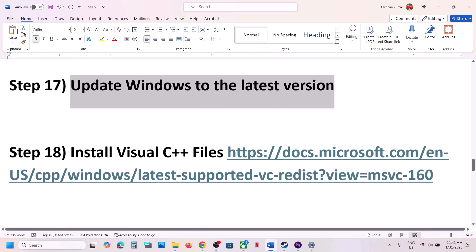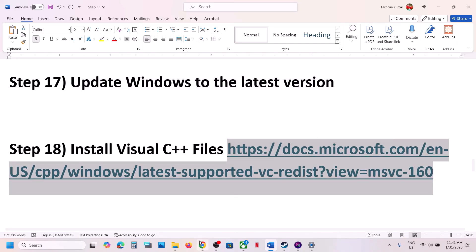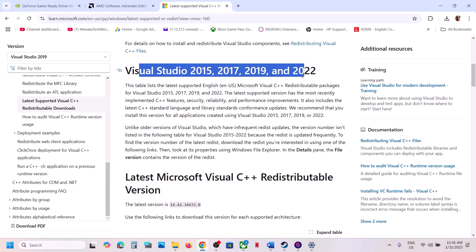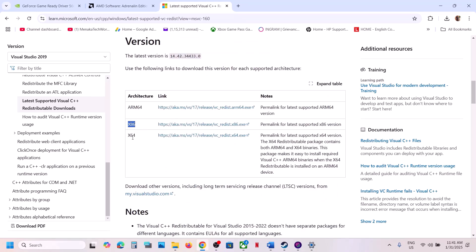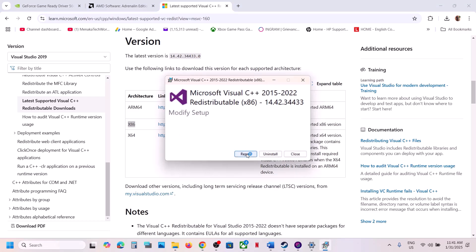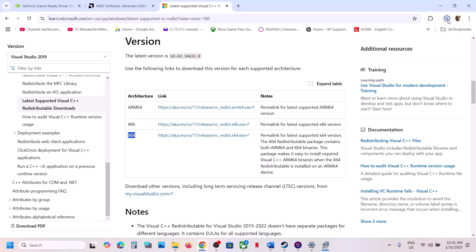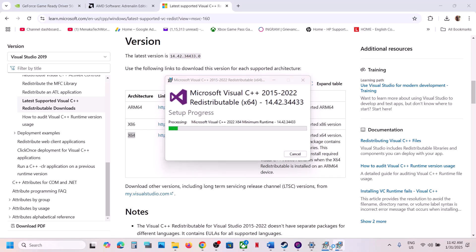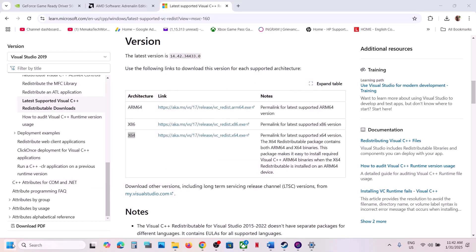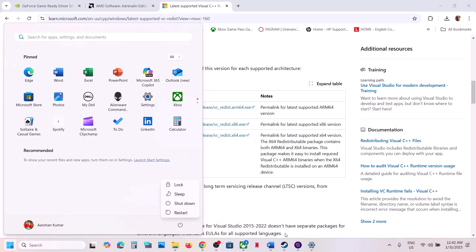The next step is to install the Visual C++ files. Copy the link provided in the video description and open it in a browser — it will take you to the Microsoft website where you will see Microsoft Visual Studio 2015, 17, 19, and 22. Download both the x86 and x64 versions. Run the x86 exe file first — if you see the Repair option click Repair, if you see Install click Install. Then run the x64 exe file the same way. Once both are installed, restart your computer and launch the game.